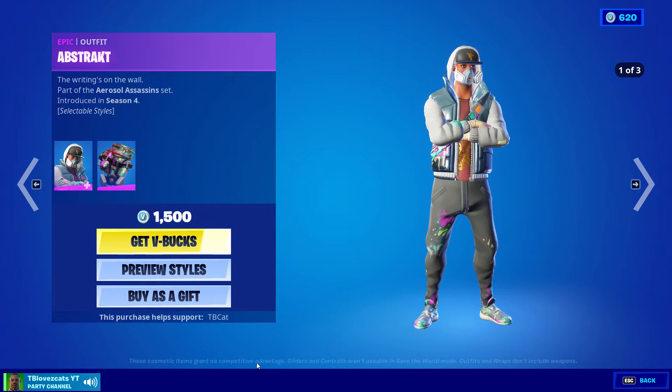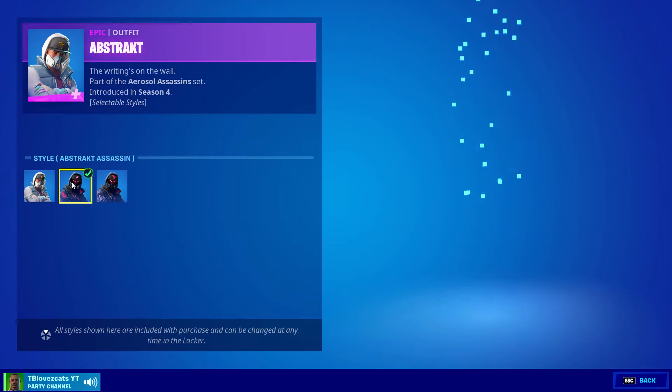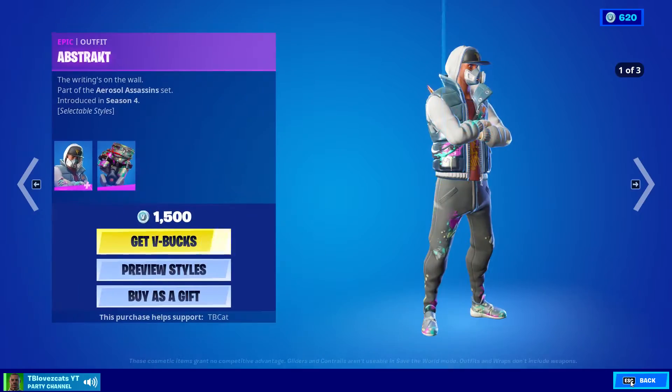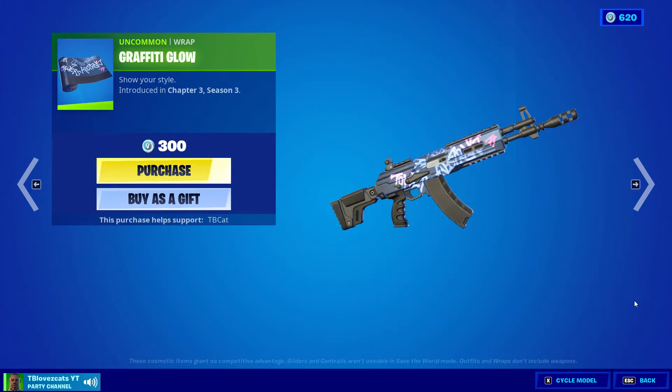Abstract got a brand new style with the latest update. They're promoting it — it's almost the exact same as the previous one, but it's got a weird graffiti design on it, which is interesting. We also got the Renegade Roller, which does not have styles to go with it.